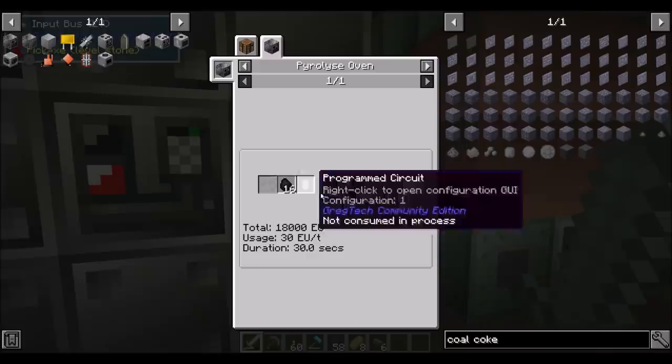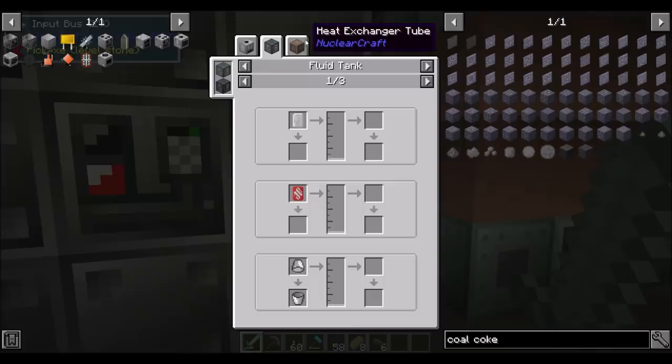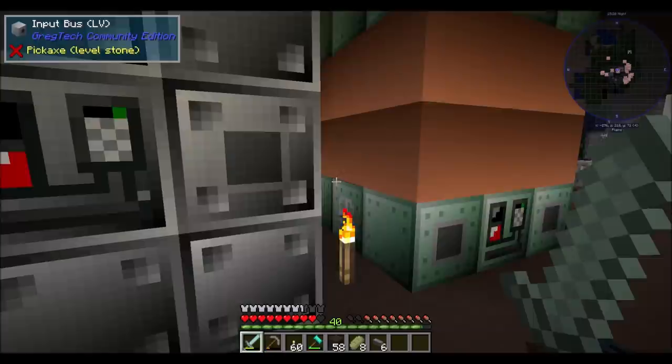Now we just have to figure out how to make steam. The fluid heater can make steam — with a programmed circuit and water. Six millibuckets makes almost a bucket of steam.